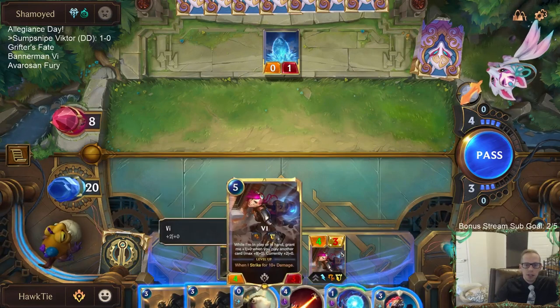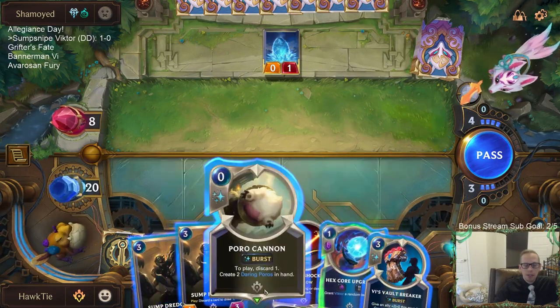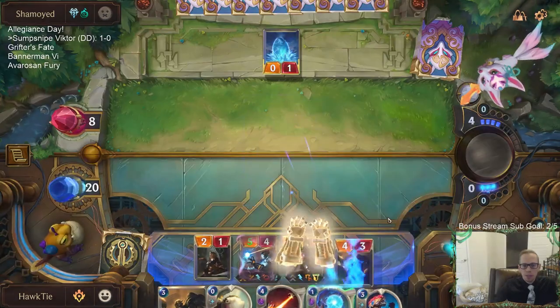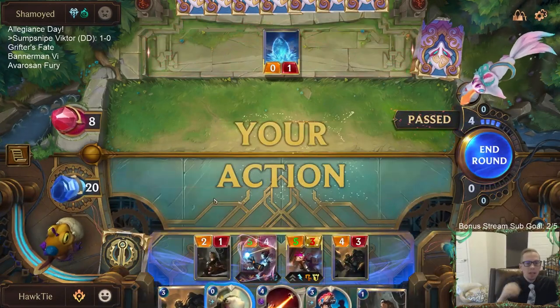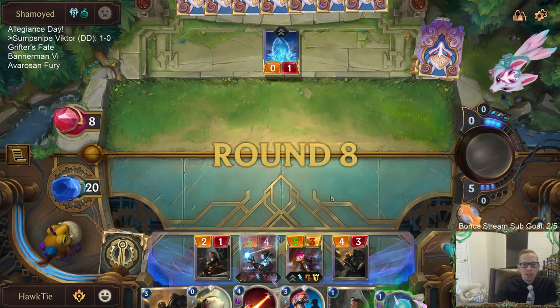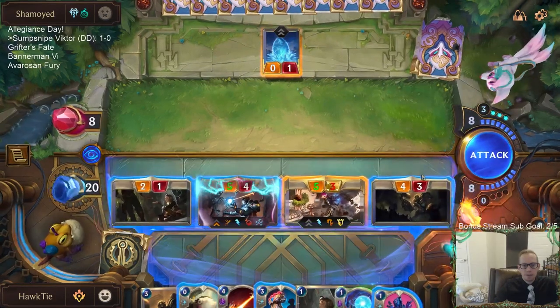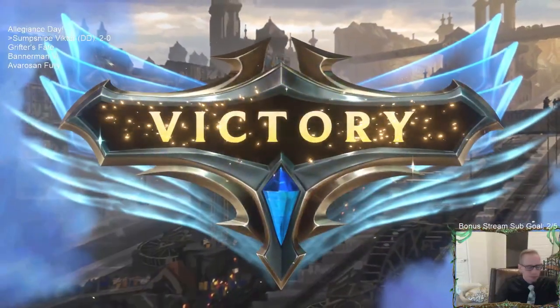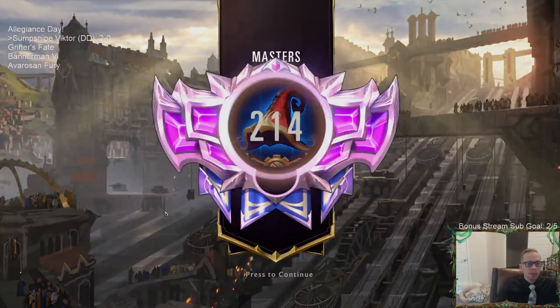Maybe we should go Sump Treasure. With Withering Whale and Avalanche from their deck, the Poro Cannons would just die too easily. Let's play a Sump Treasure out. If I had one more mana we would have Aftershocked the Egg-Nivia. They only played three cards the whole game — I guess we can beat three cards. GG.